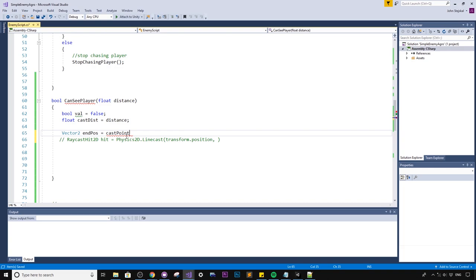Now for the end position we say: `castPoint.position + Vector3.right * distance`. This is shorthand for adding `distance` to the x position. If we change `castDist` to a negative, it will shoot left instead of right — because in math a positive plus a negative equals a negative. This lets us control the ray direction based on which way the enemy faces.